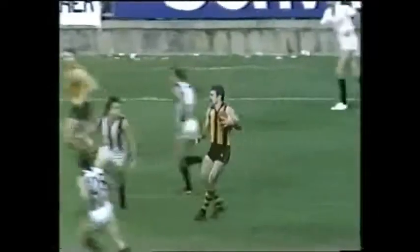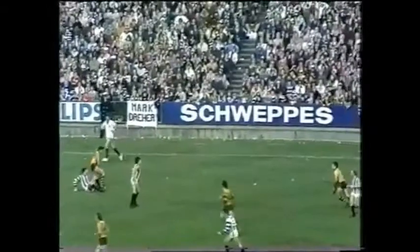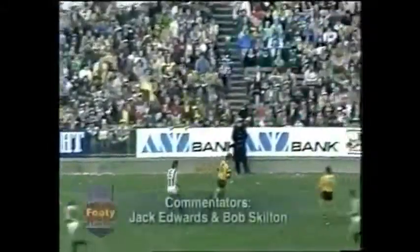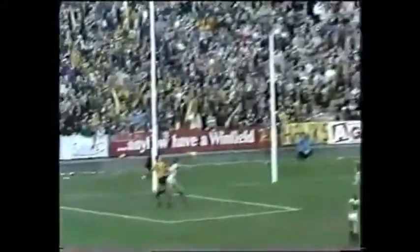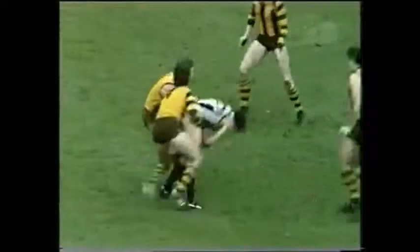He hurriedly puts it down to Matthews. He's been a real champion today in this Hawthorn line-up. Matthews places the ball into Moncrief, who leads out and takes the mark in front of McCormick. Gets a favourable bounce and thumps the ball forward. A good bounce for Matthews — straightens up, shepherded through by Moncrief. Good play by the full forward to allow Matthews to kick his fourth goal.